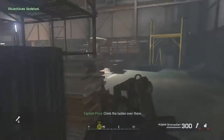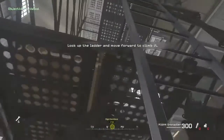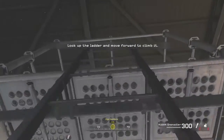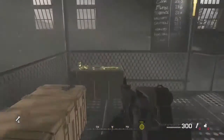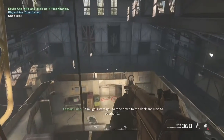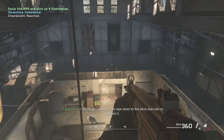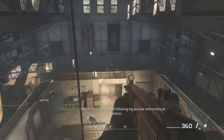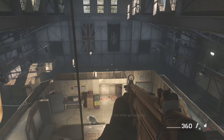Climb the ladder over there. Pick up that MP5 and four flashbangs. On my go, I want you to rope down to the deck and rush to position one. After that, you will storm down the stairs to position two. Then hit positions three and four, following my precise instructions at each position. Grab the rope when you're ready.